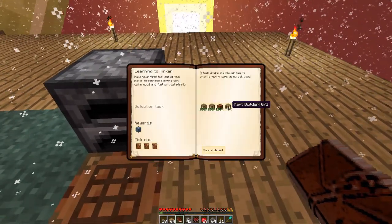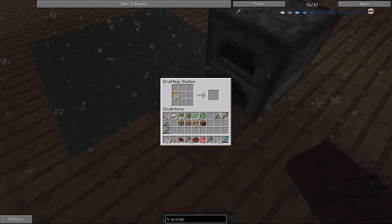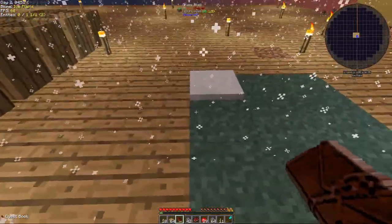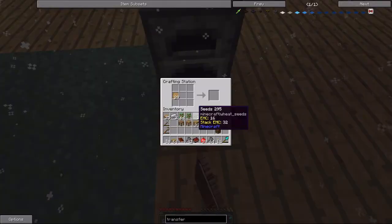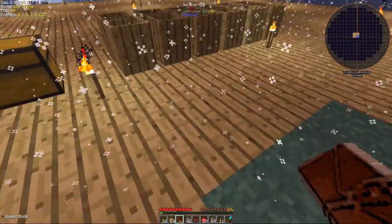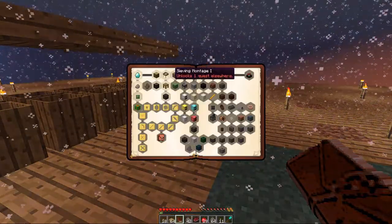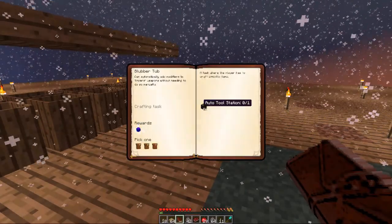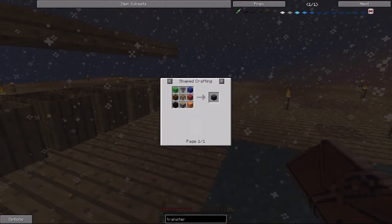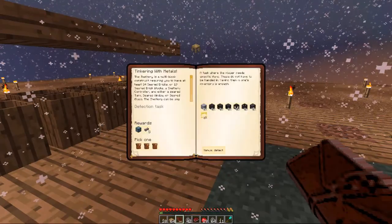And then we need a part builder — that was a log. I saved some logs. I'm going to have to shovel all this snow. Let's take the right quests — Tinkers and tinkering with metals. Tool station done. We don't have any redstone for the next one, so screw that. Next one is going to be Tinkering with Metals, so now we actually have to go make the smelteries.